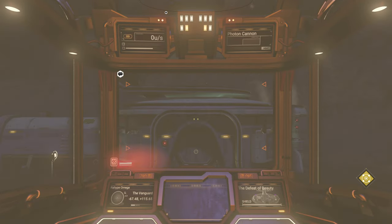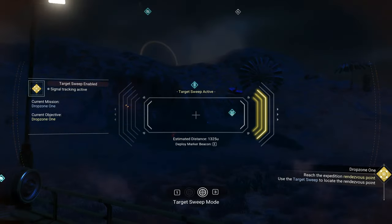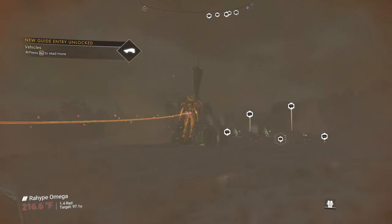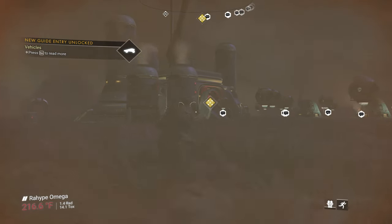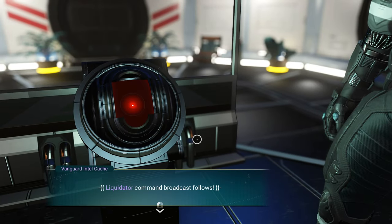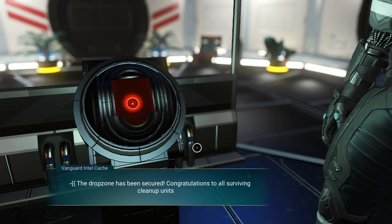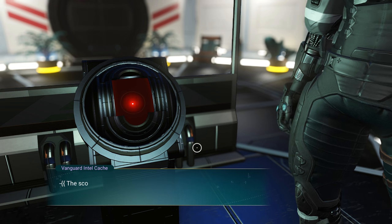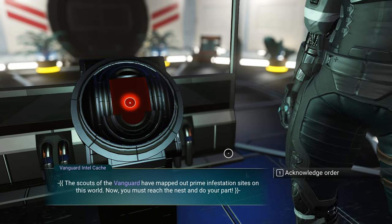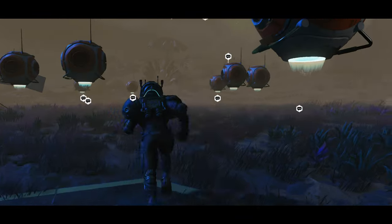I'm gonna go ahead and land at this minor outpost because it's the free landing spot. So we got to reach the first rendezvous point. This planet is quite stormy - huge sandstorm. I have found a transmission tower. Liquidator command broadcast follows: the drop zone has been secured, congratulations to all surviving cleanup units. The scouts of the vanguard have mapped out prime infestation sites on this world - now you must reach the nest and do your part. Let's acknowledge the order. We reached the first drop zone.